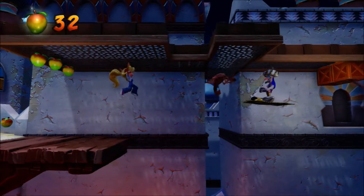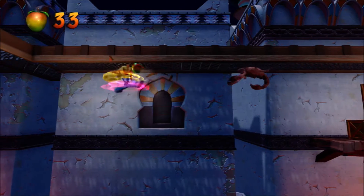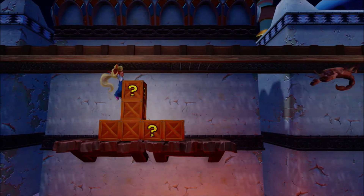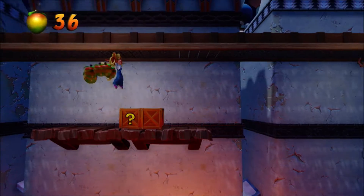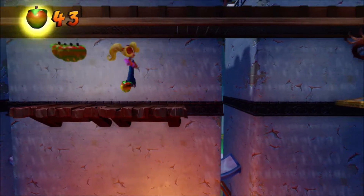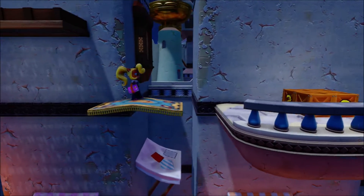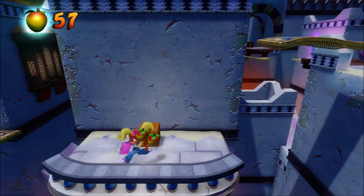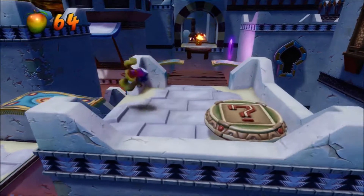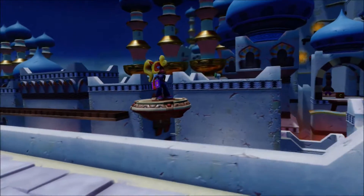He was right next to a bounce box, and I don't like that placement at all. In Hang'em High, most of the sections where we have to hang from the ceiling are in 2D. Let's place Coco over there — very nice — and then spin and drop down. The crystal is right over there, not far from the beginning of the stage. But firstly, I am going to the bonus stage, if only to get another continue point.